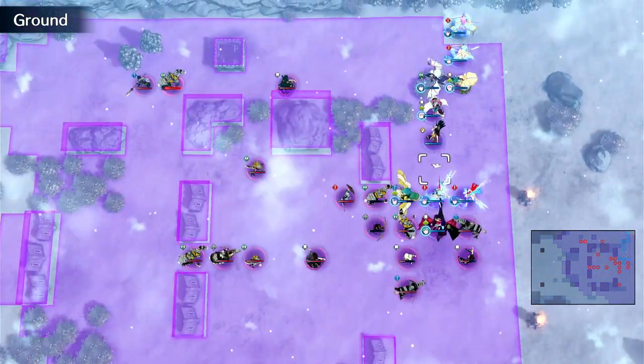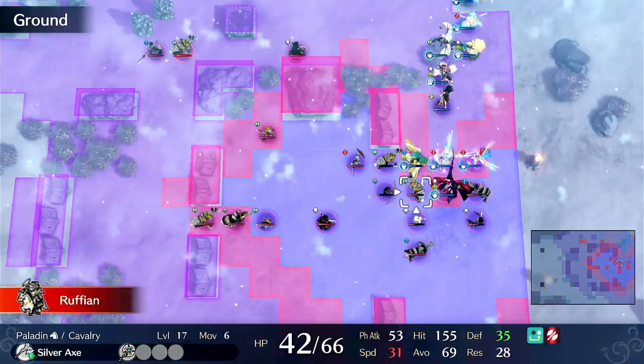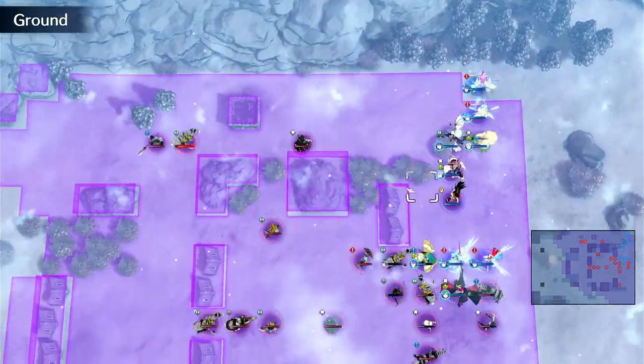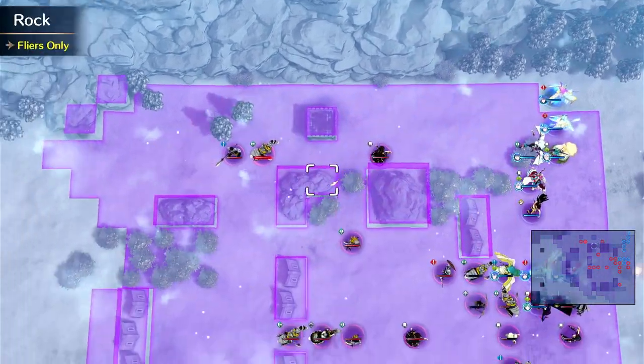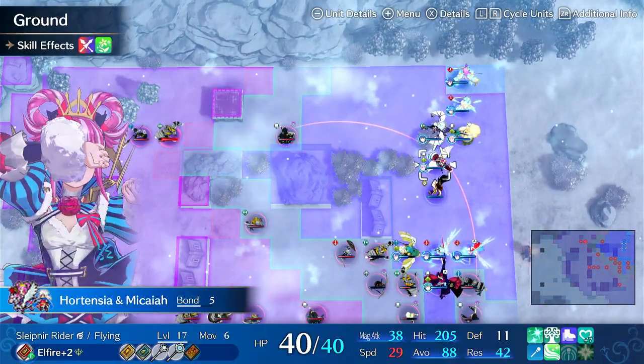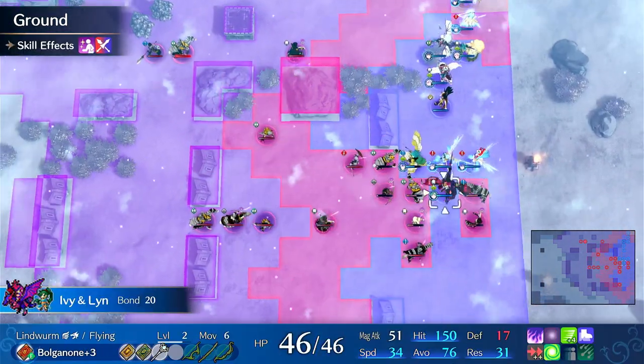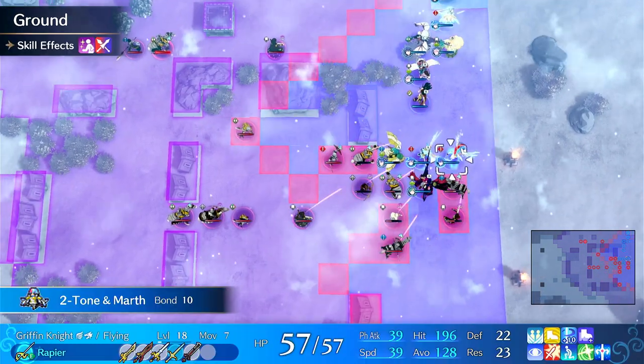So in this case, I have two fronts: a semi-closed southern front, and then a kind of open northern front where straggling enemies are filing in to get attacked by the bulk of my team, while the other part of my team sits here with Lucina and just tanks.